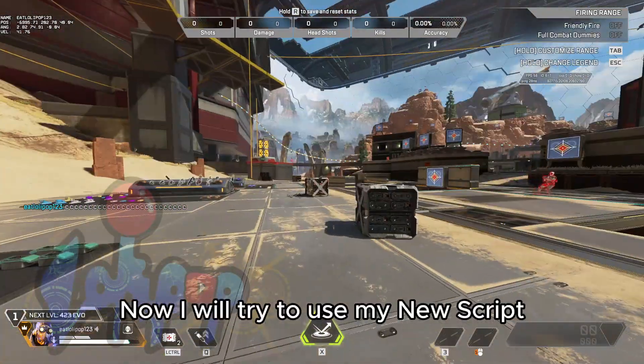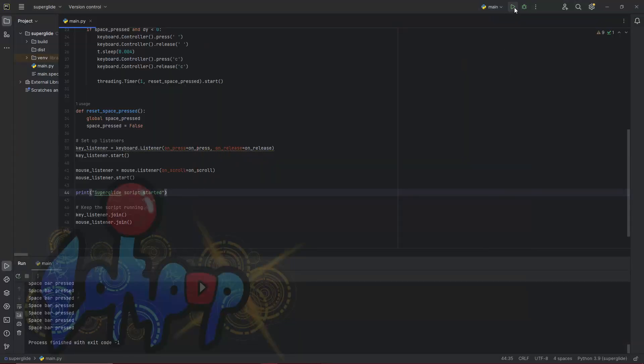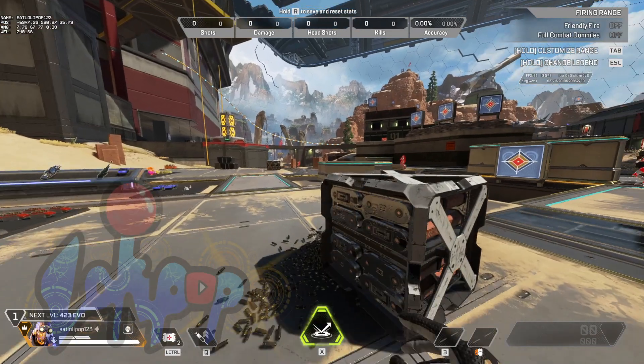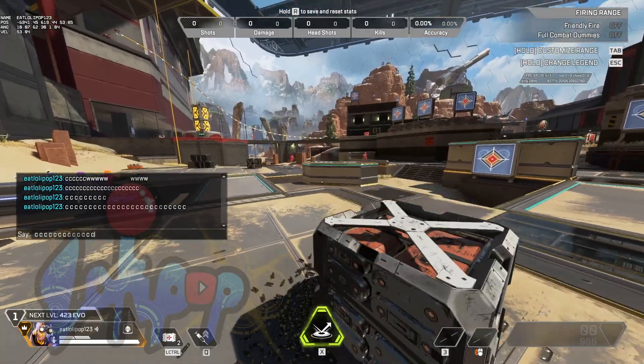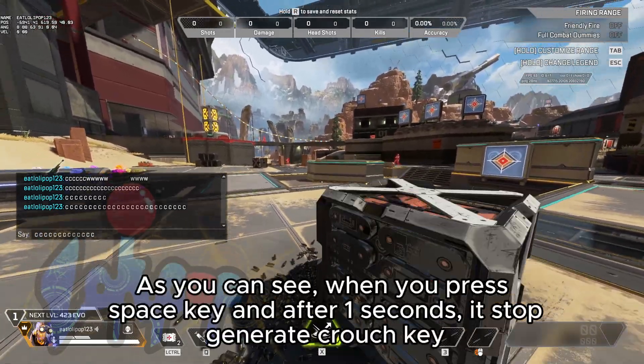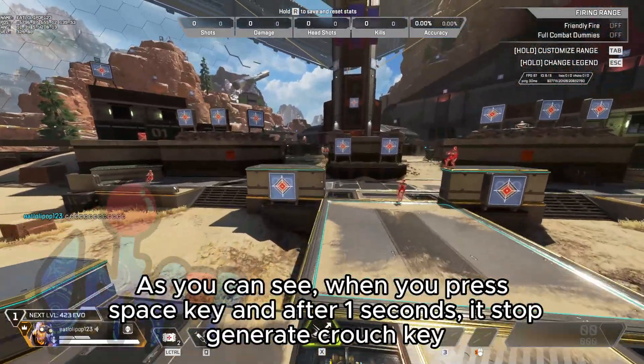Now I will try to use my new script. As you can see, when you press the space key, after one second it stops generating the crouch key.